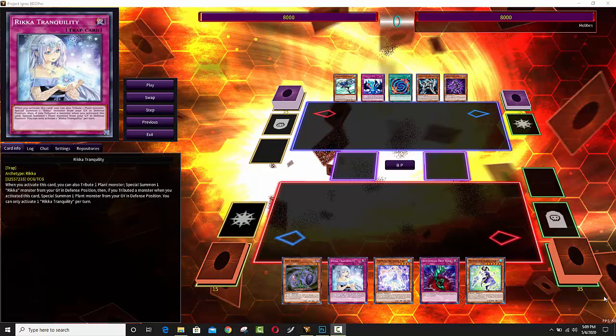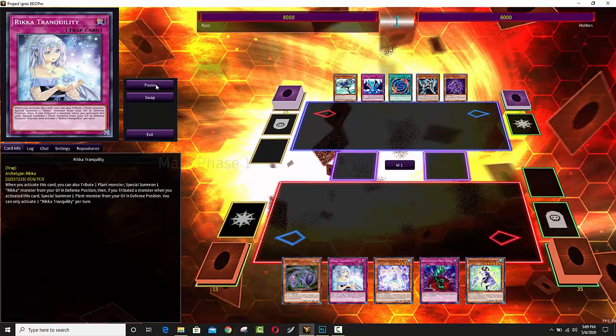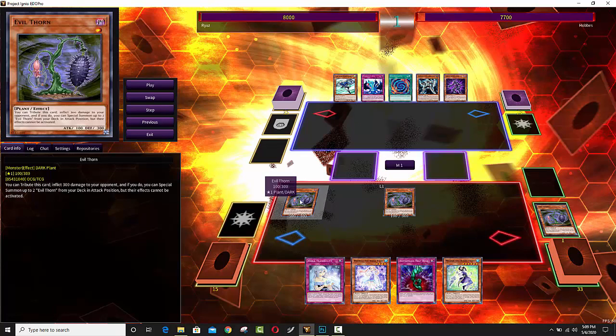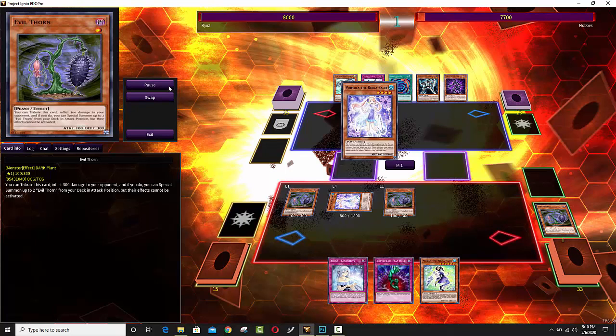Almost all of the plays involve exceed summoning, but there's also a little bit of link plays because I still think Aroma Seraphy Jasmine is a pretty nuts card. Rika is a go-first deck because a lot of your main starter plays revolve around things like Lone Fire Blossom and Evil Thorn. Evil Thorn is pretty cool because it just plus-ones, but then it also tributes itself so you can summon some of your other Rika monsters from your hand.